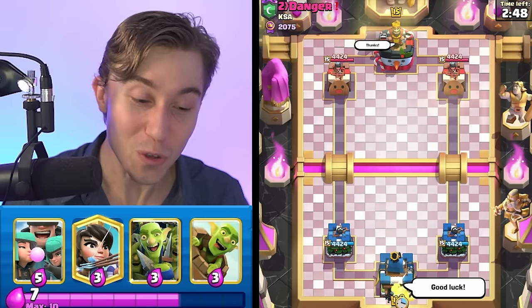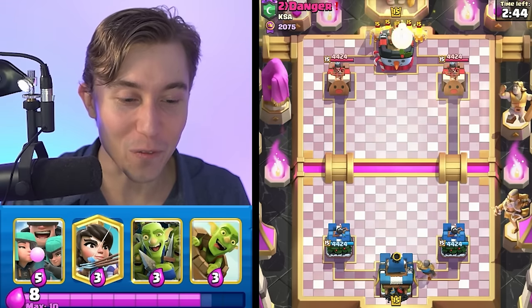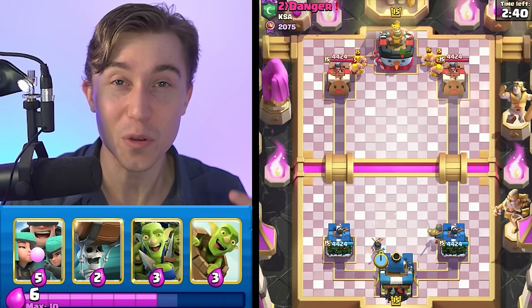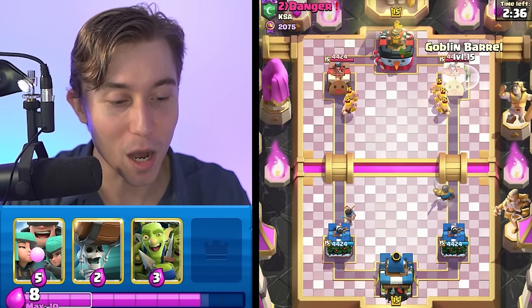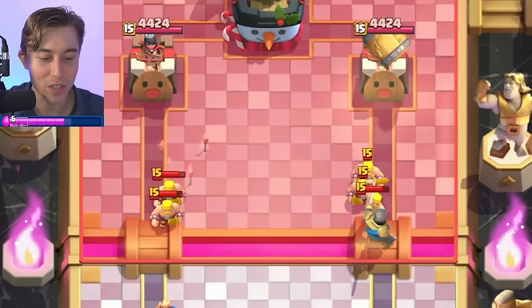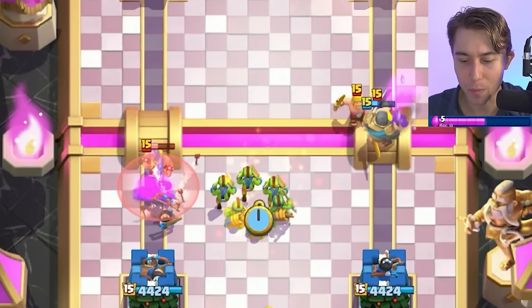You're going to be in a dangerous position if you allocate your spells in the wrong way. I'm going to play Knight in the back as my first play and he's going to go Barbarians. Generally when we see Barbs, we're playing against either a Lava Hound deck or a Fireball bait deck. So ideally we can go for a Goblin Barrel right now, and the Prince should be able to prioritize the Barbarians. We can just go in for a Goblin Gang and shut down the Barbarians.